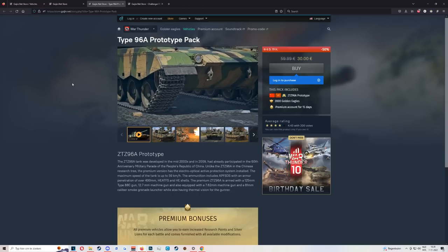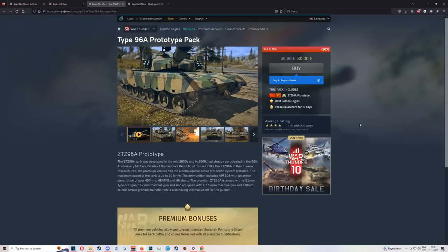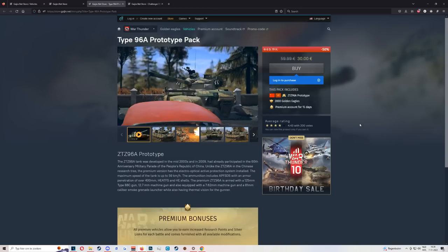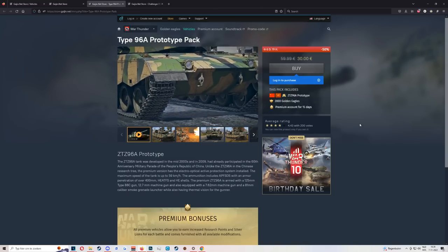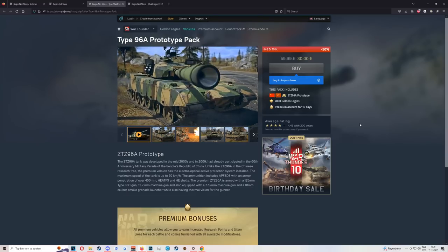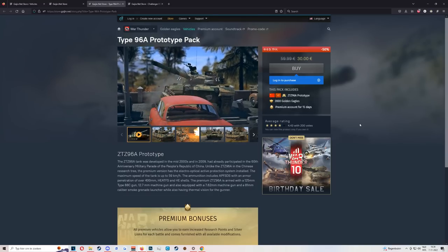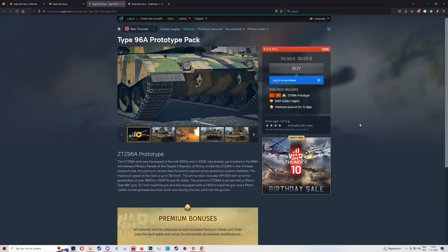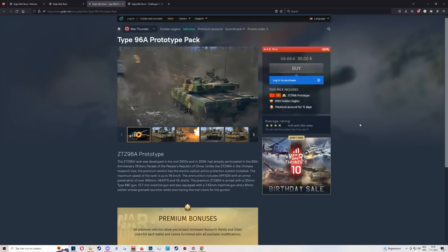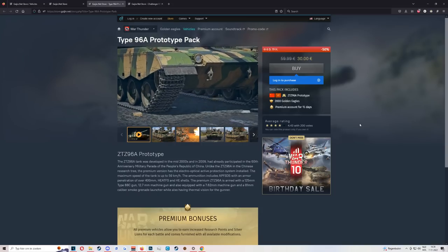Next up is the Type 96. It's basically the same deal as the T-72, just with even worse side armor and an absolutely massive lower front plate — if you get shot there, you're not going to have a good time. It's a pretty decent grinder, but there are much better picks available. If you want to grind China, you're somewhat out of luck since there isn't that much to pick from.